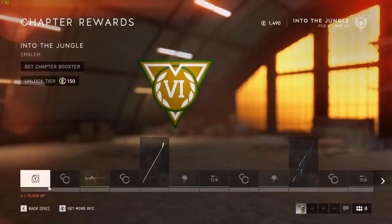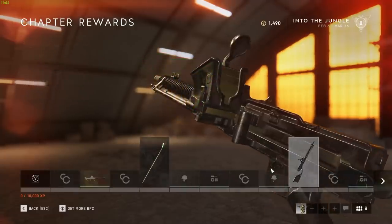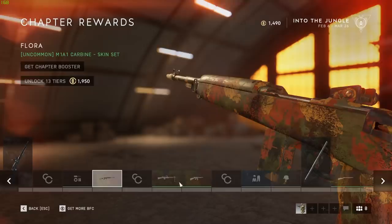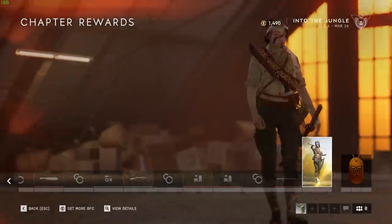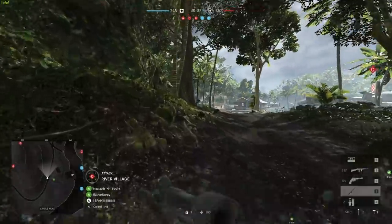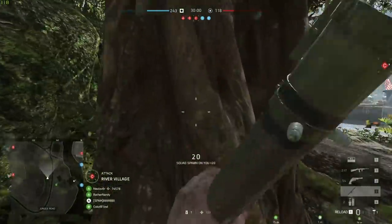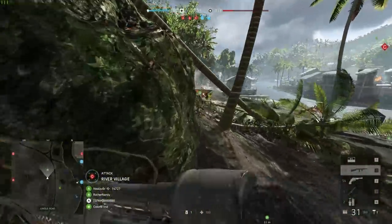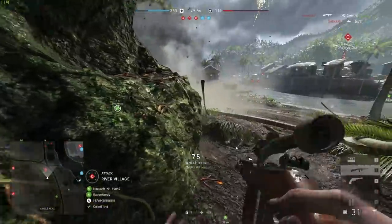As for the rest of the Chapter 6 progression tree — not including the weekly unlocks — there are some decent skins at higher levels. The Snakebite weapon skins actually look kind of cool, and there are some US and Japanese skins you'll get later. You also get an elite skin for the Japanese elite character, who comes with her own melee weapon unlock if you complete the assignment. One thing I'm really not a fan of is the different hairstyles on these progression trees — they seem so basic and probably should just be included with the base game, not thrown out as an unlock reward.